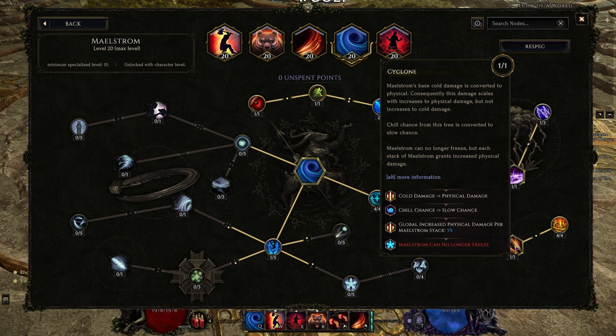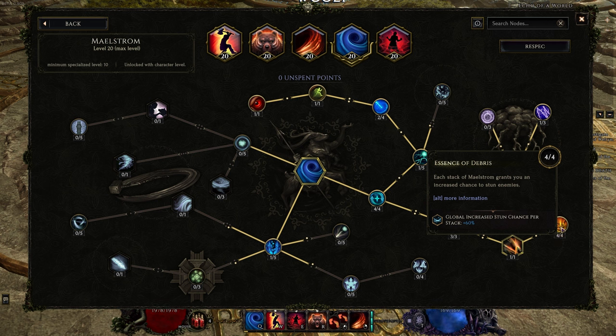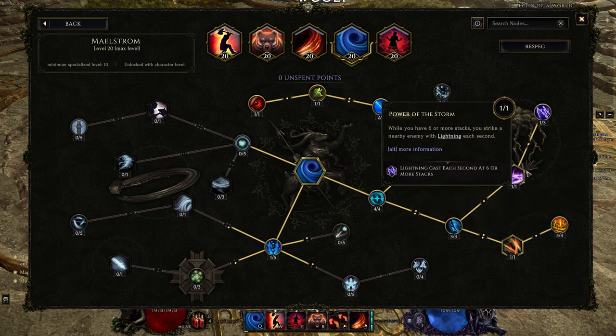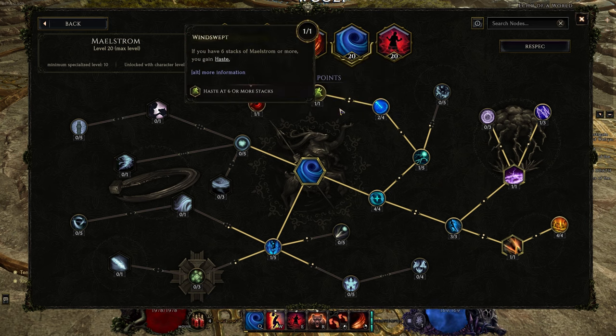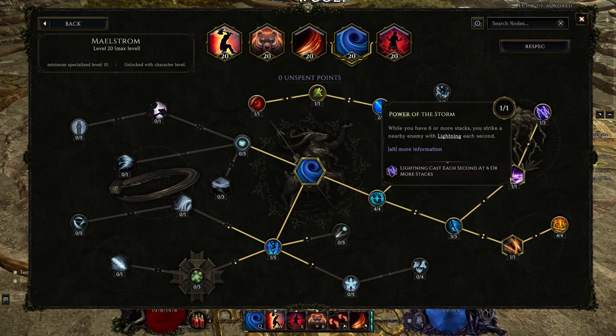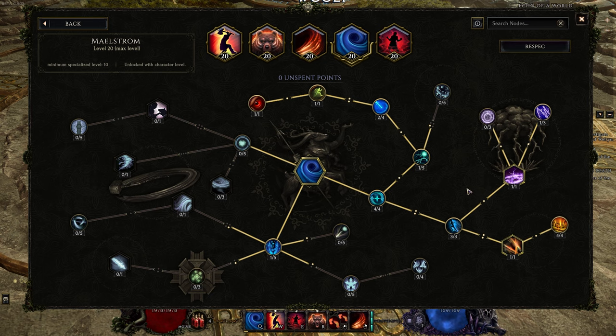I'll explain more when we go over the Swipe Tree - this is a big node for us. Each stack of Maelstrom also grants increased Chance to Stun Enemies, which is a great defensive layer. Because you get so many stacks, you just permanently stun enemies, interrupt boss attacks, and interrupt elites. It's a great defensive and offensive layer at the same time. We're also coming up here for Power of the Storm and then Energized - while you have 6 or more stacks, which you pretty much always have because you're maintaining your Frenzy and Haste, you Strike a nearby enemy with Lightning each second and Strike additional targets. Really nice additional damage on top.